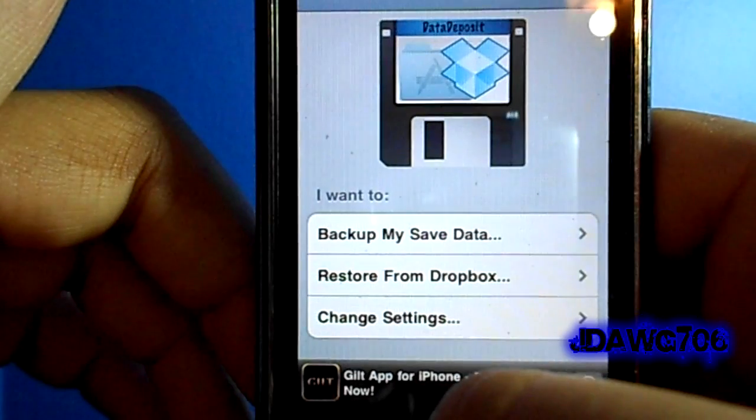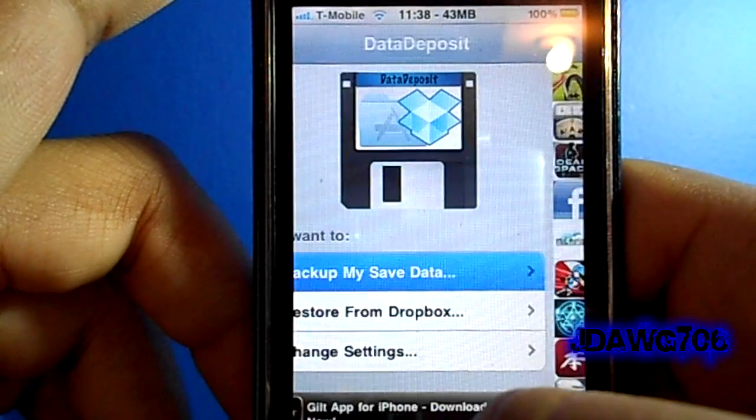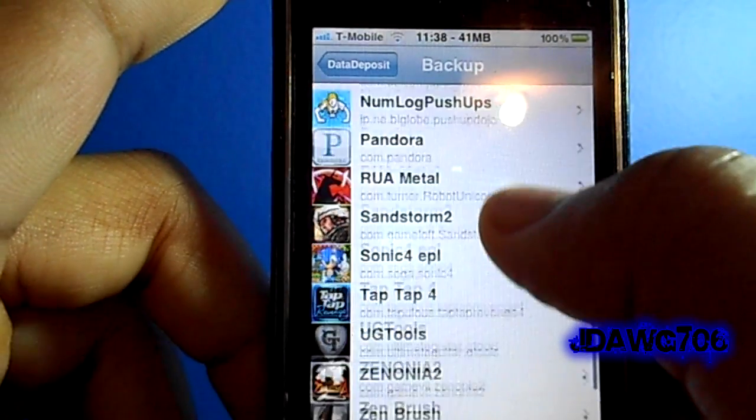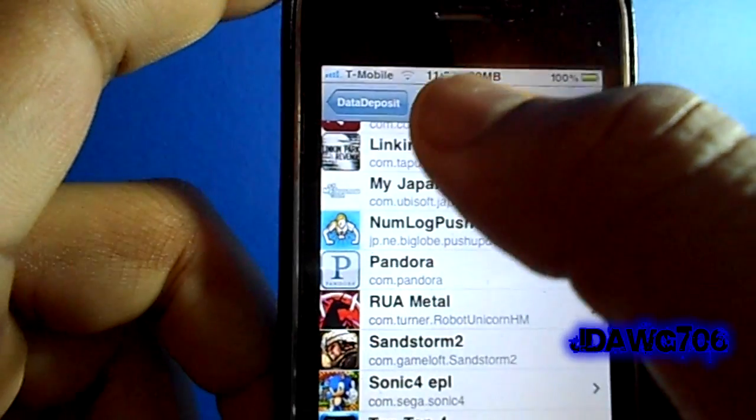When you're in the application, all you have to do is tap 'Back Up My Save Data' and it's going to ask you to sign in to Dropbox. You can pick any app you want, click on it, and it will save it and add it to your Dropbox folder.